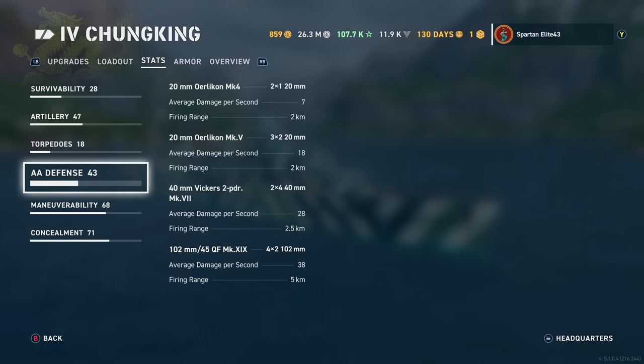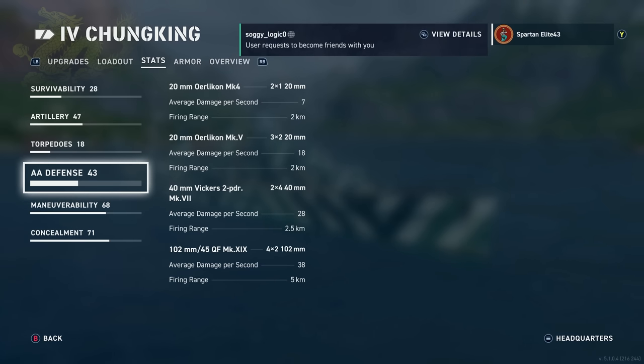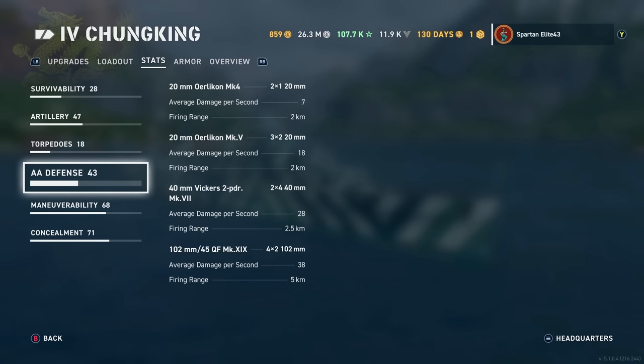AA defense: it does have a little bit of AA with a 43 defense rating. 20mm Orlikon Mark IVs — you get two of them reaching out to 2 kilometers, dealing 7 damage per second. 20mm Orlikon Mark Vs — you get six of them doing 18 damage per second reaching out to 2 kilometers. 40mm Vickers 2-pounders — eight of them doing 28 damage per second, reaching out to 2.5 kilometers. And the 102mm dual purpose secondaries do 38 damage per second, reaching out to 5 kilometers in AA mode.